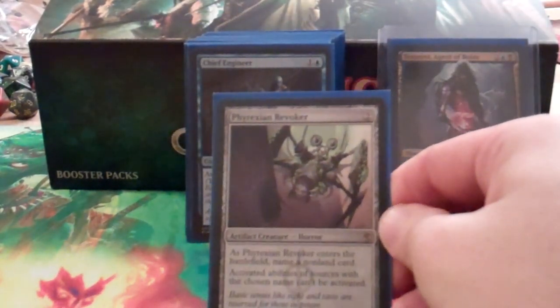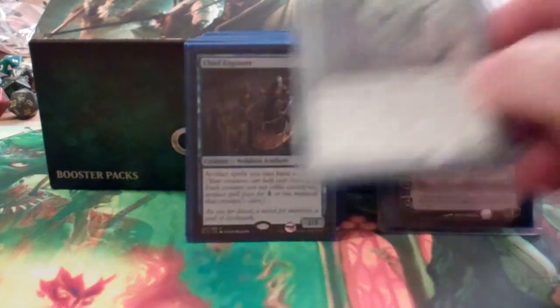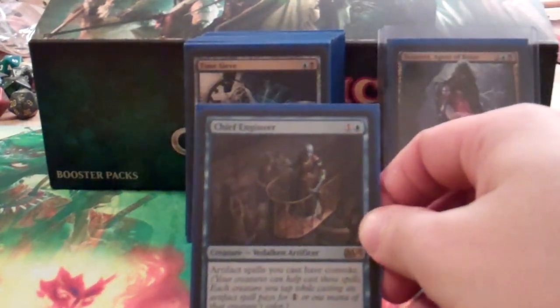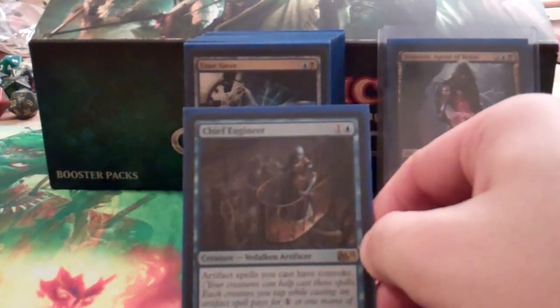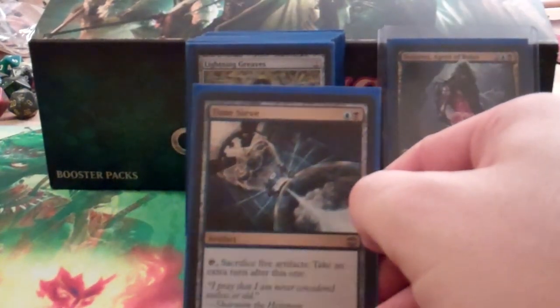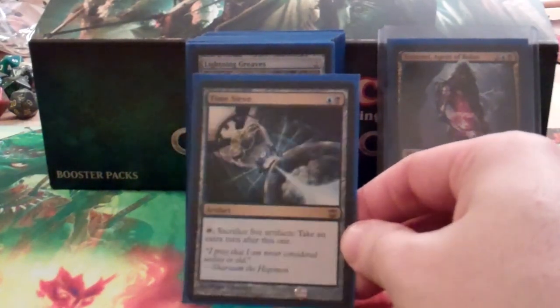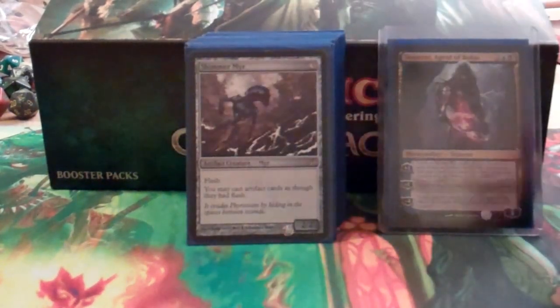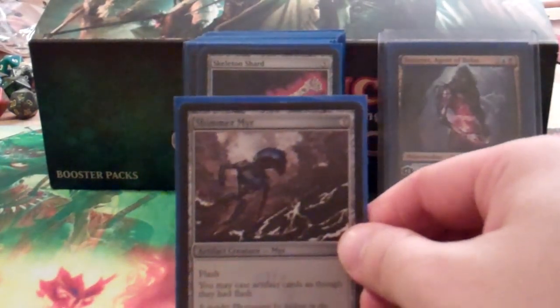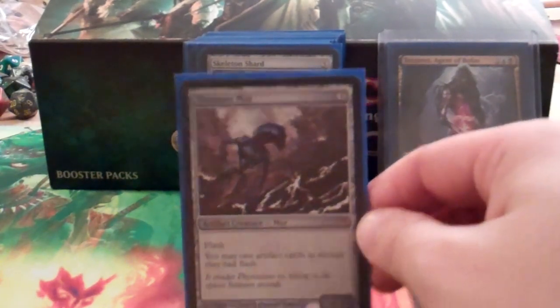Phyrexian Revoker is pretty great in a Planeswalker Commander format because he can come in and just nerf their Planeswalker commander. Chief Engineer is a new addition — artifact spells have Convoke, which sounds pretty good. Time Sieve combos with the Thopter Assembly to take infinite turns. Lightning Greaves for protection. Shimmer Myr is a great little guy — cast your artifacts with flash, and he has flash himself.